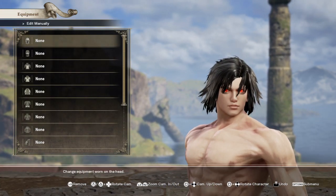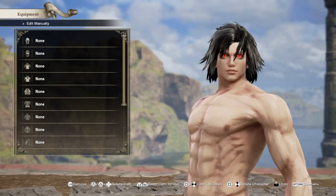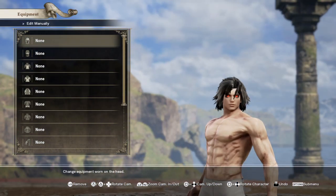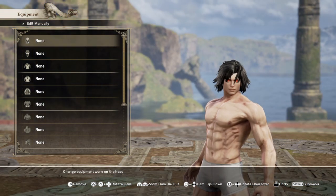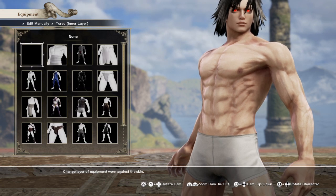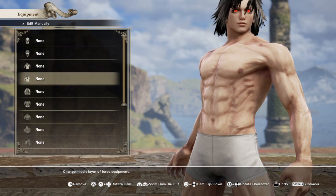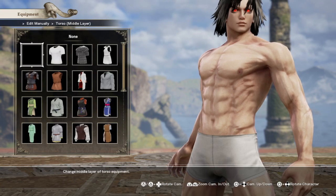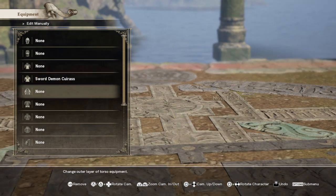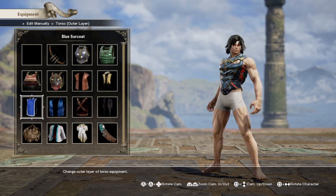Now we're getting down to the equipment. The hair's still wrong and no clothes on him yet, but the face actually looks fine — Raiden always had that kind of look. This build is very close to Jet Stream Sam's when I created that video, so the body is going to be pretty much the same. I'm also changing the skin color to black for a reason I'll explain.